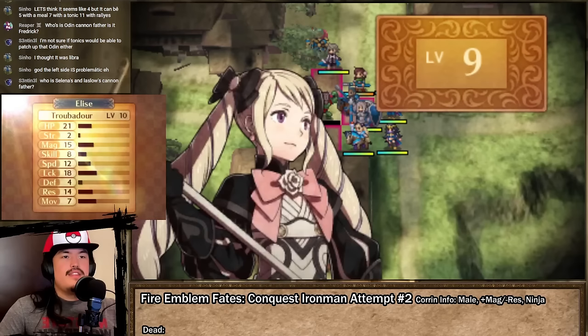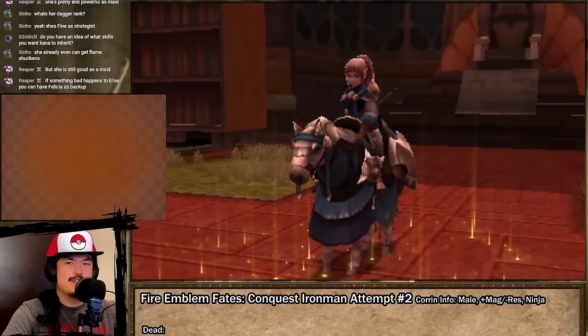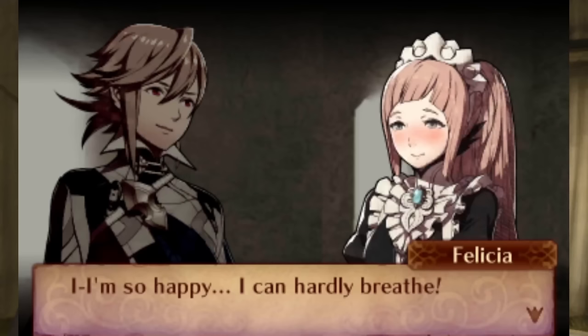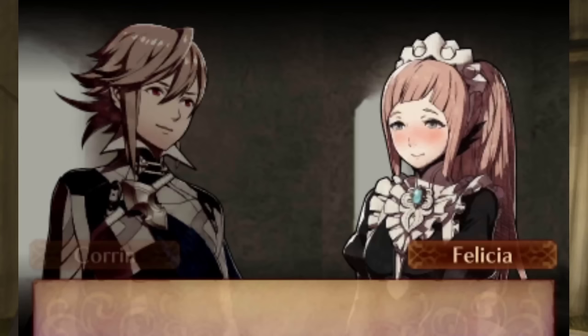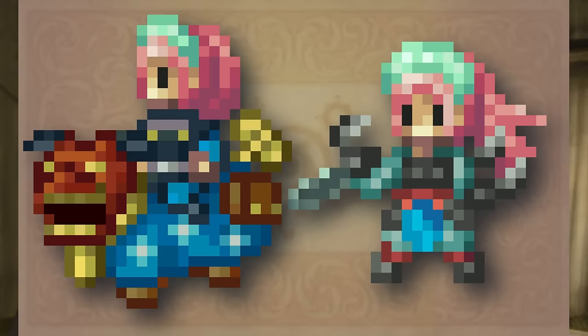I also take the opportunity to train Elise up to level 10 so I can promote her into a Strategist and give her access to tomes, making her my second Strategist alongside a Heart-Sealed Felicia. Speaking of hearts and Felicia, Corrin and Felicia already have enough support to achieve S-Rank and get hitched. This further augments their already phenomenal synergy in battle, but the main reason I push for this marriage is for Felicia to gain access to the ninja class line through Corrin's selected talent — though that will come into play later.